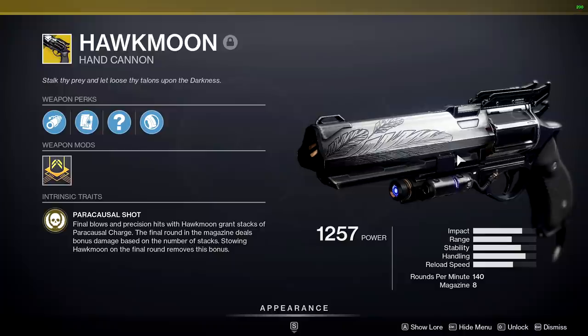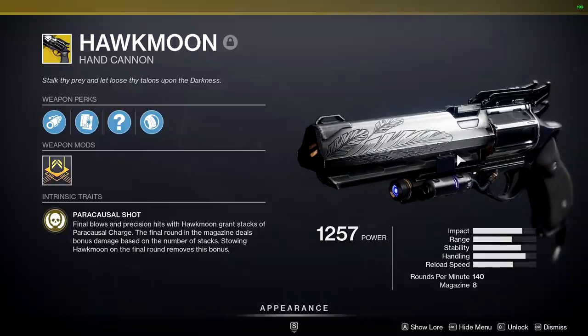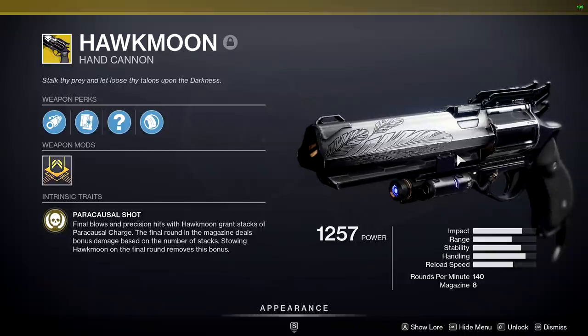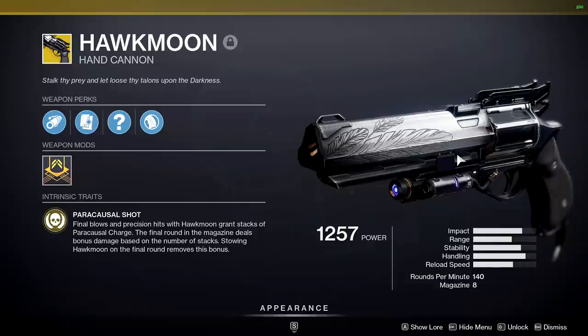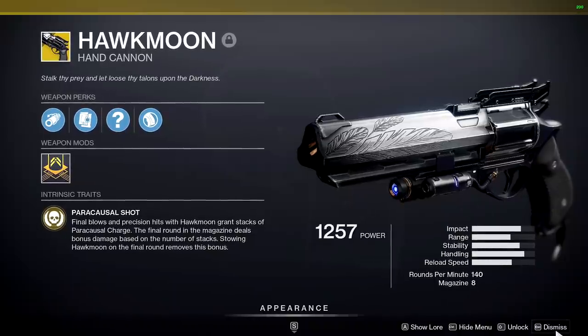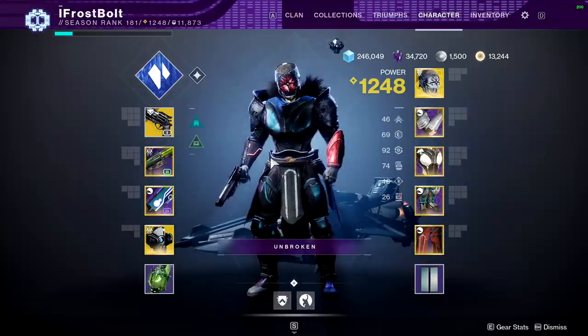So upon first impressions, you need at least six stacks so the final bullet can one-tap to the head. At seven stacks you can one-shot body shot — it doesn't matter. It's a little challenging. This is not a hand cannon people can just pick up and take advantage of right away. It's going to take me a couple of hours to get the usage down, because I'm used to reloading all the time. You're going to have to train yourself to use the Hawkmoon — but once you do, you'll start getting those one-taps.